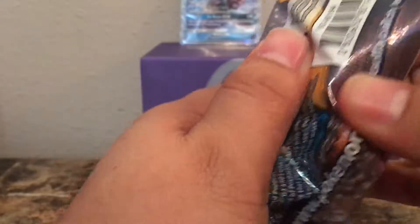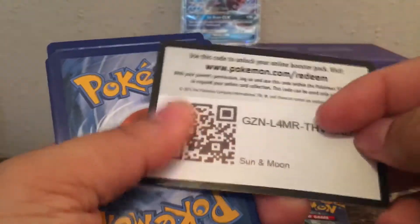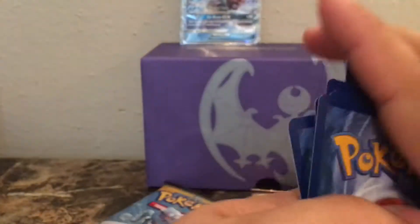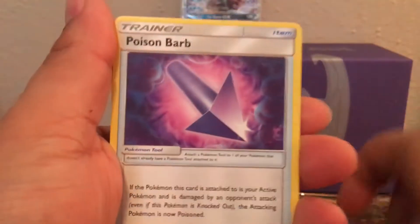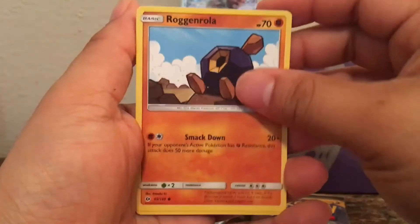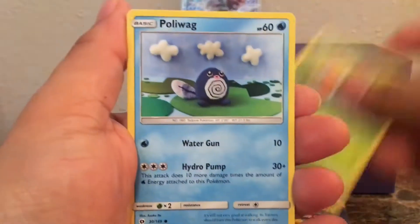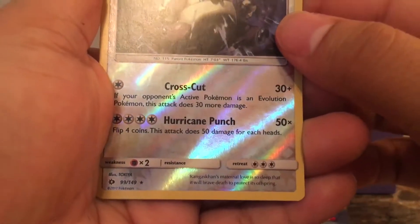Alright, the last of the Legendary Packs — the Lunala one. Lightning Energy, Trumbeak, Golbat, Switch, Snubbull, Fearow, Grubbin, Spearow, Alolan Grimer, Psyduck, and Incineroar Non-Holo.